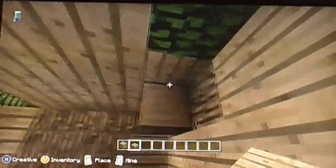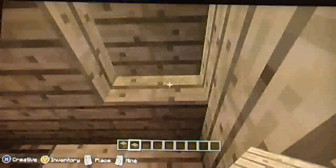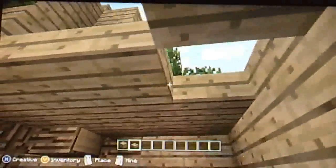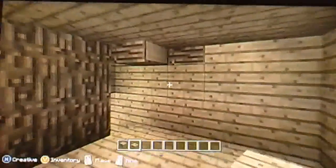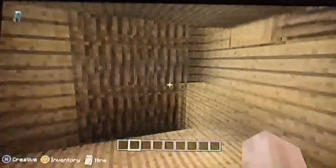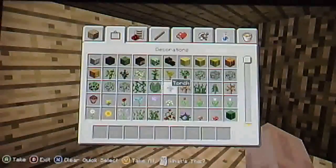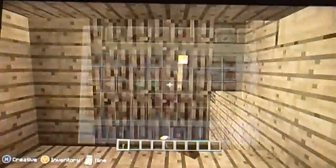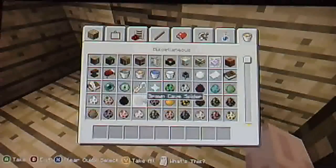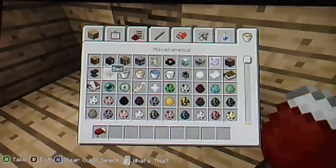We're going to do the slabs. Remove that and just do it like that. Once you have that, go ahead and make your bedroom.